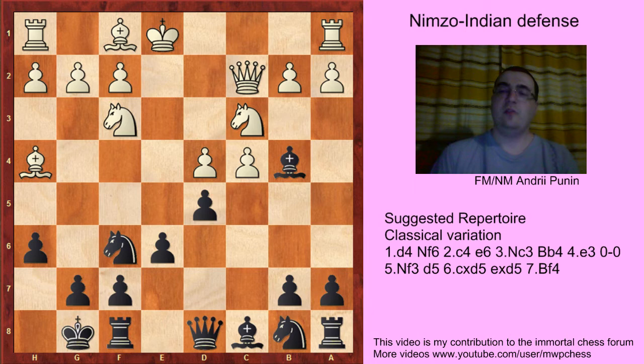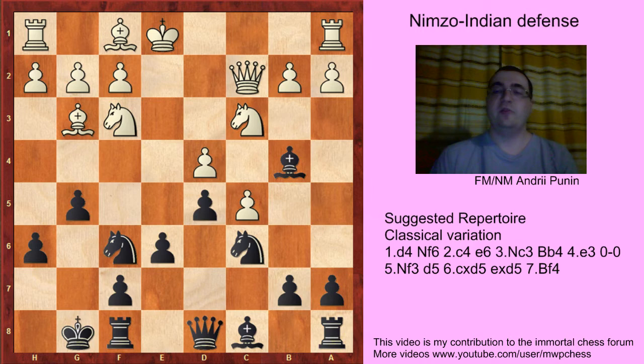So Bh4, Nc6, and white should protect the pawn with Rd1. If a3, Bf7, Rd1, b6 is a transposition. If c5 now, then the problem is that black plays g5, Bg3 — that was a game of greenblaster playing with black. And here black should have played g4, winning the d4 pawn.